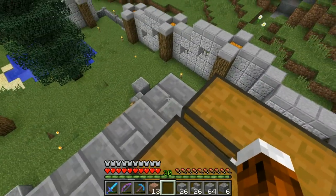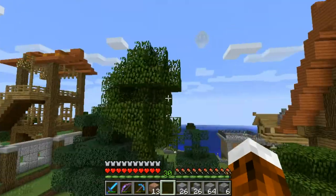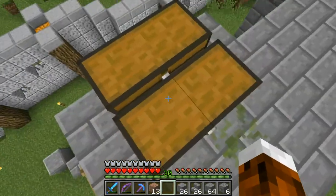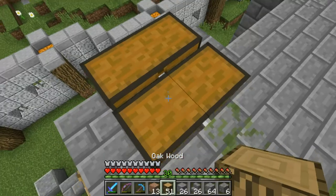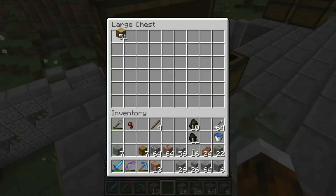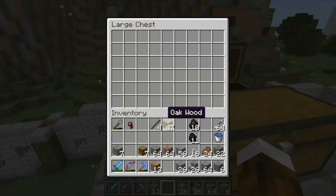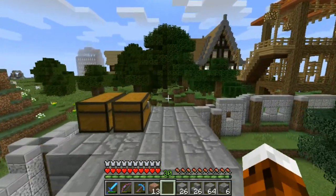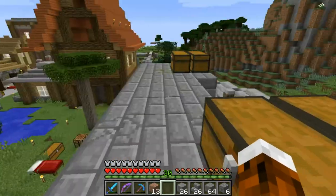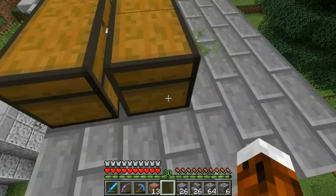As I said, there is gonna be a layer of dirt on top of this. In that dirt, some trees that you can chop down. Then throw the logs into these chests. There's a lot of space. If you chop down some trees regularly you never run out of charcoal and never run out of fuel to power these furnaces.